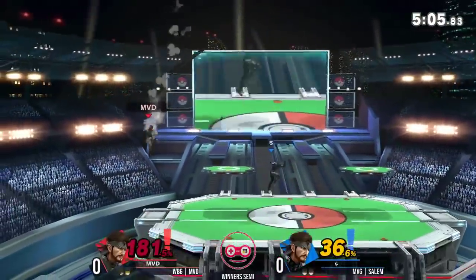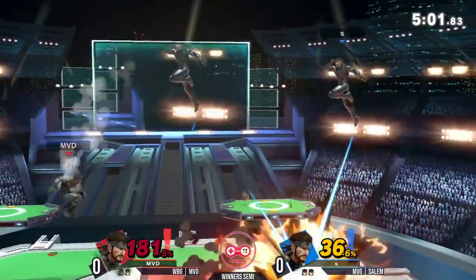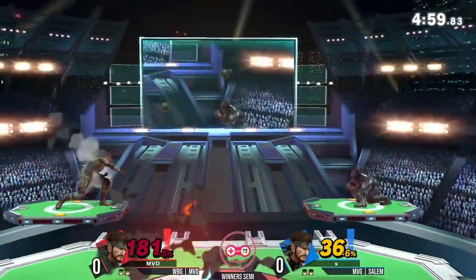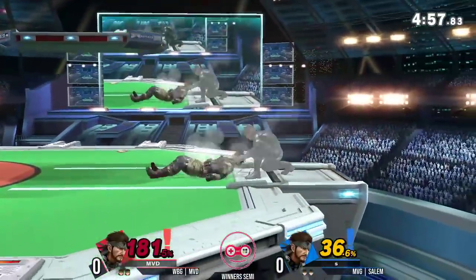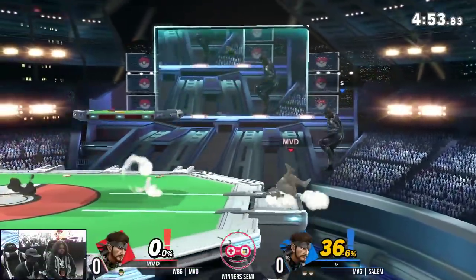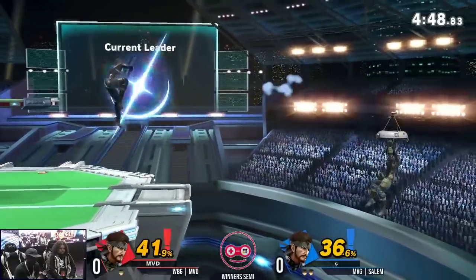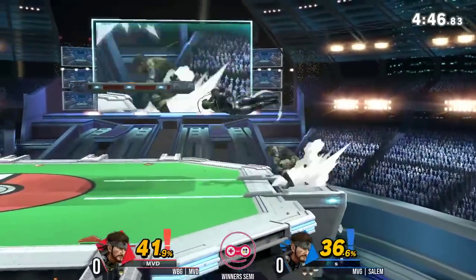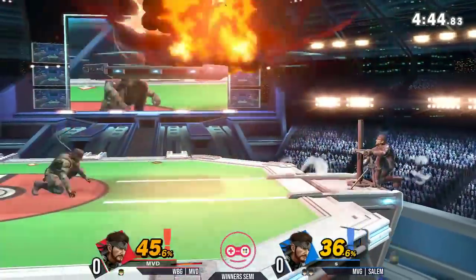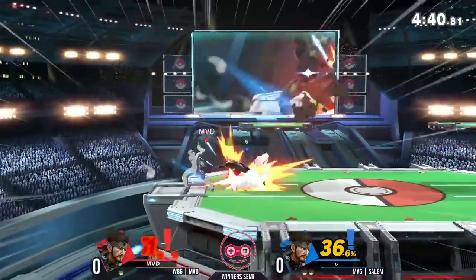The interesting thing is that Salem doesn't have to approach. We talked about how good that down throw is, but he wants to just sit here and build damage as he holds control. He's able to do that — he doesn't have to overcommit. And there's the down throw. He's almost doing a Baio style with Snake — non-committal, so powerful in that situation. Right there he has a full stock lead, and on top of that, 41% to boot. It looks like Salem's catching MVD a little off guard, but it's only the first game — still a lot of time to adapt.